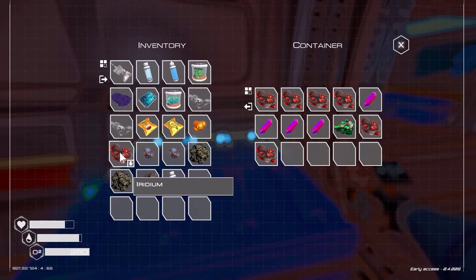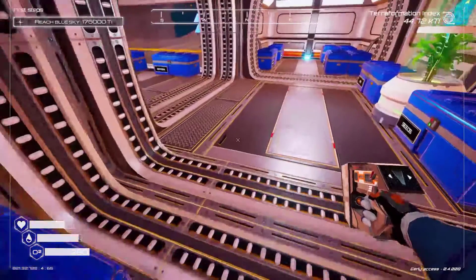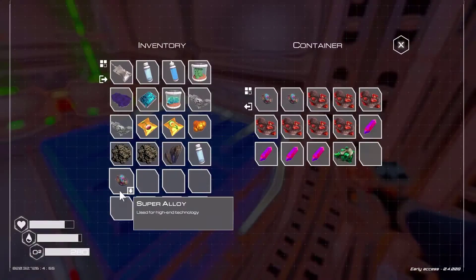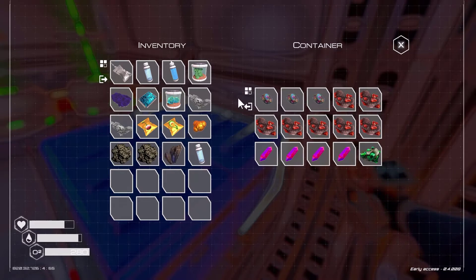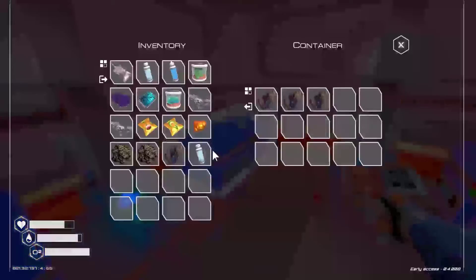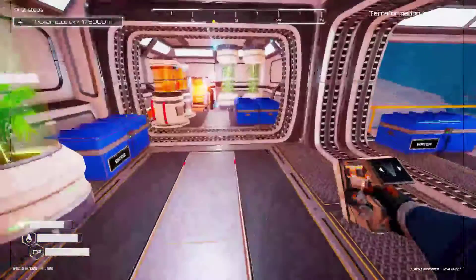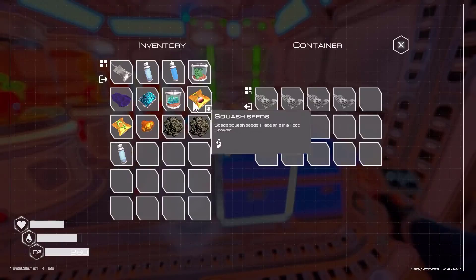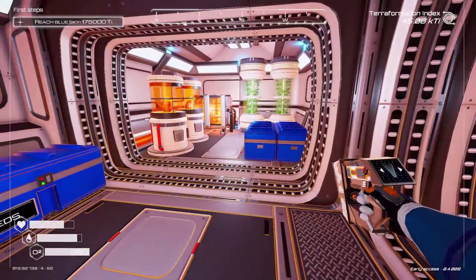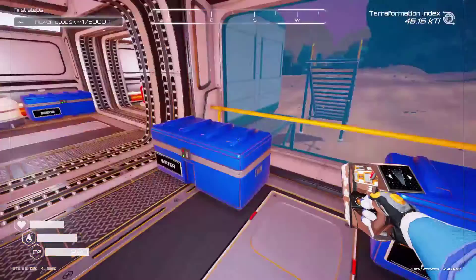We're going to start running out of room in this special box here. And there is another super alloy over here, and we have a bioplastic nugget — interesting. Base is getting a little crowded. We need some more rooms. I was kind of holding off for that big compartment I want to place in here, but yeah, we're getting a little crowded here.